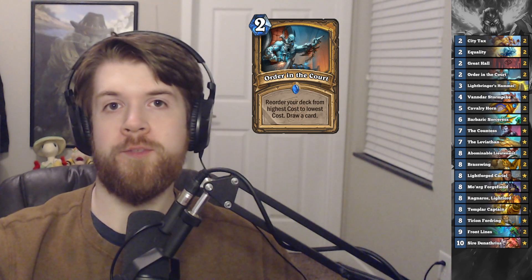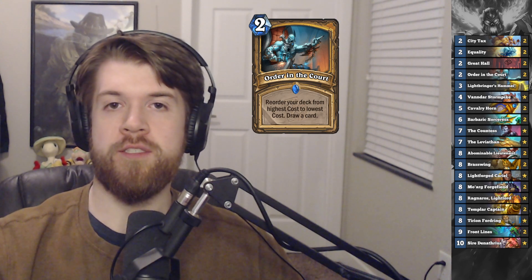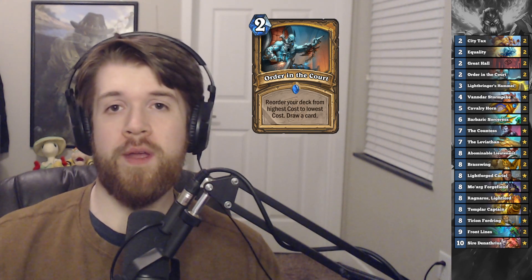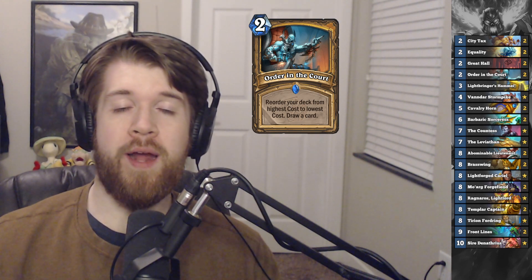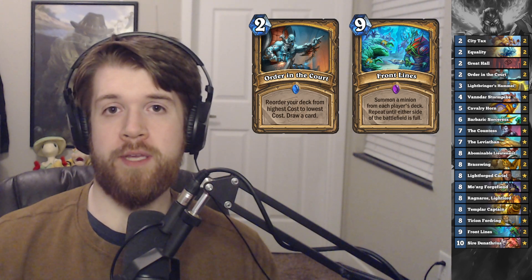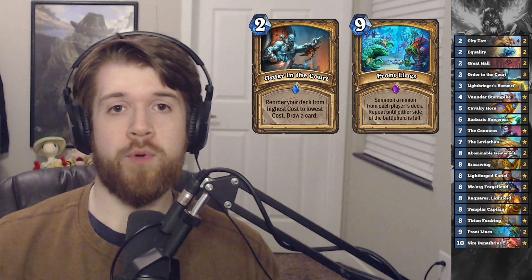Order in the Court is a new Paladin spell that rearranges your deck from highest to lowest. People have found success playing this card drawing into Light Ray or Jailer, but I am going to be drawing into Frontlines, a 9-mana spell that summons minions from each player's deck until one side of the board is full.